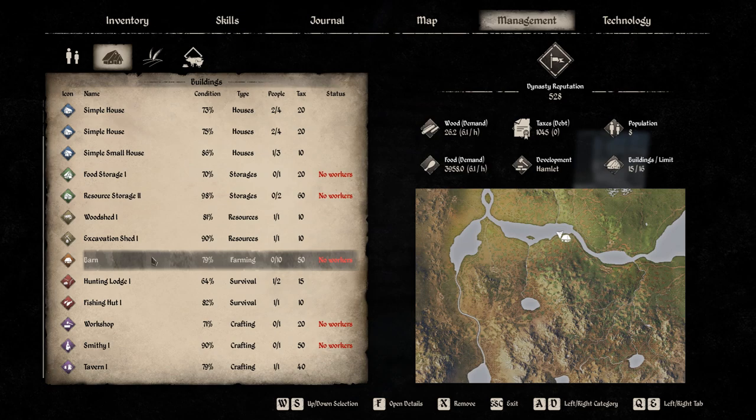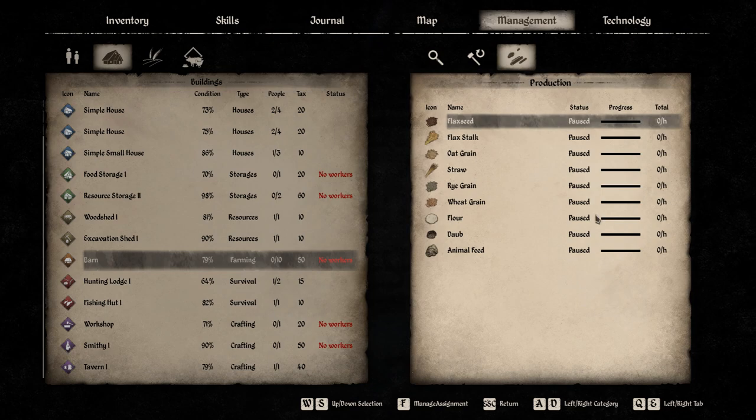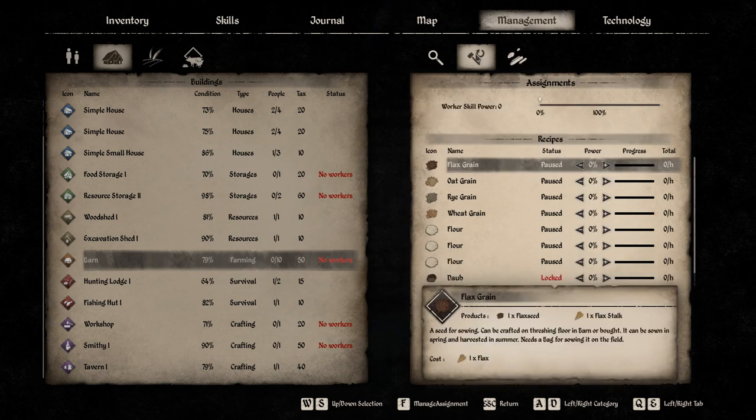The more important stuff is the farming, workshop, smithy, and tavern. Starting with the barn — click it and open the option detail, you can assign a bunch of workers. The barn has two tabs. The last tab is similar to the resource tab; you can see what they are doing, and in this tab you can specify the resource you want your worker to produce. For example, daub is locked because I haven't reached the required level and haven't purchased the schematics to craft it.